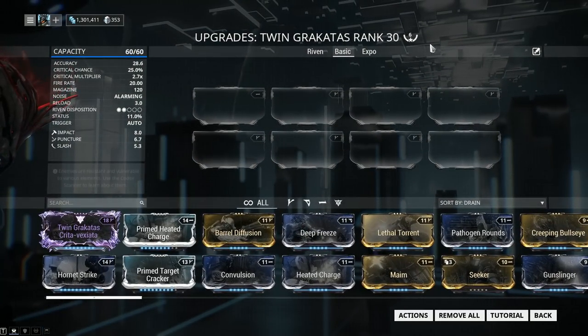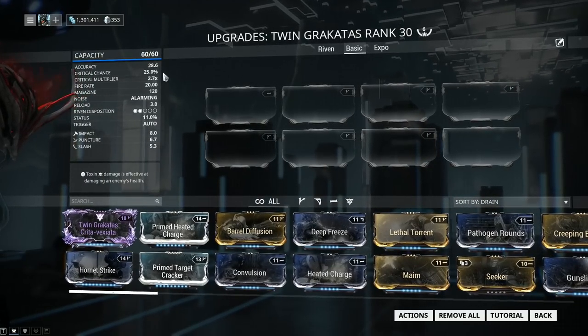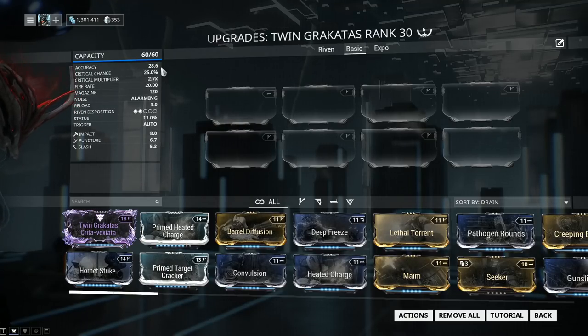My weapon has been forma'd a total of 6 times, but this has been done for the purpose of testing. For the weapon build I'm recommending, 4, maximum of 5, should be more than sufficient. The accuracy of the Twin Rakatas is 28.6, which is pretty good considering the high fire rate, the recoil is not all that bad, and considering it's a Grineer weapon.